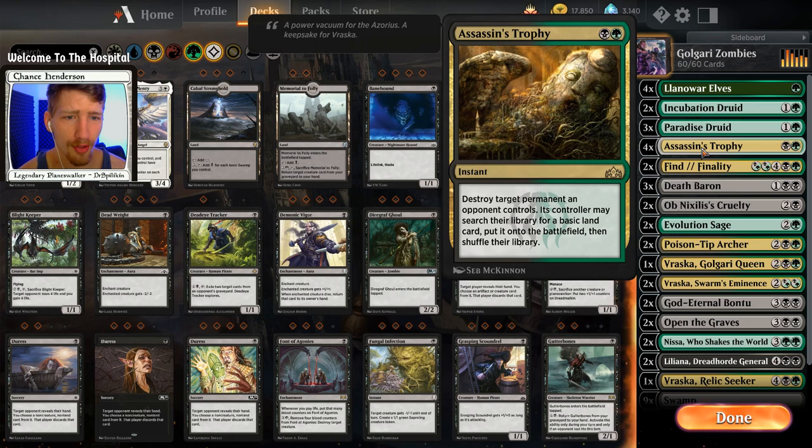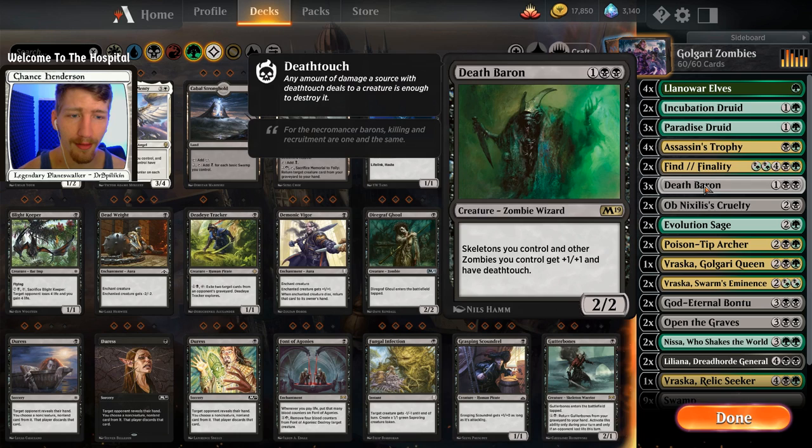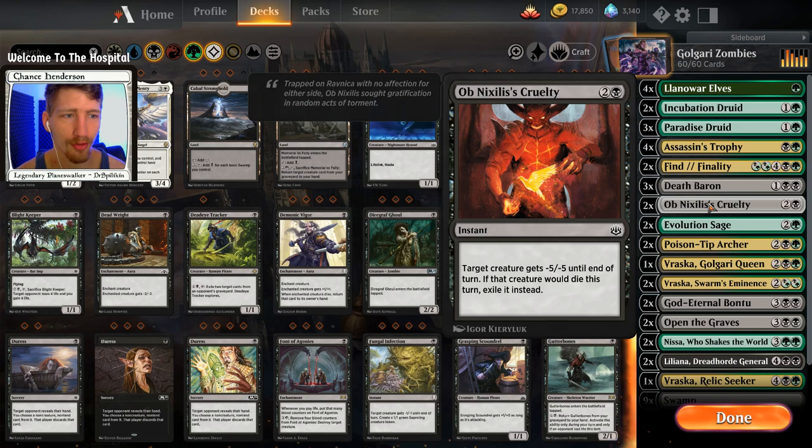We have two copies of Find/Finality — either to get back some of our creatures from the graveyard or to board wipe everything. We have three copies of Death Baron to give all of our zombies death touch, which is obviously awesome. We have two copies of Ob Nixilis's Cruelty for some more removal.